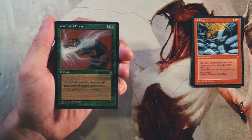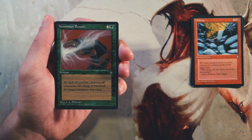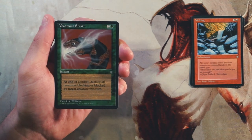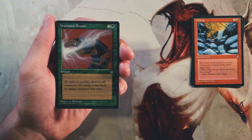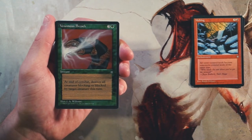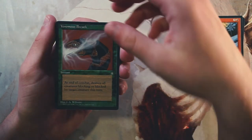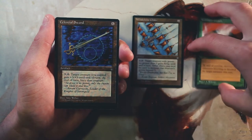Venomous Breath is an instant for three and a green — at the end of combat, destroy all creatures blocking or blocked by target creature this turn. It's similar to deathtouch but for four mana, which seems like a lot just to kill a creature. You're also very limited on when you can use it — it has to be blocked or be blocking. That's really specific. I'd rather just have a stronger creature at four mana or a more board-impactful play.